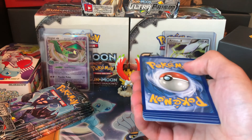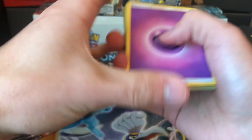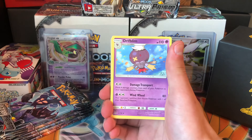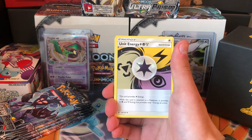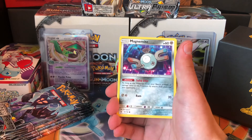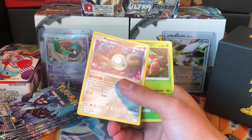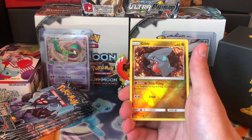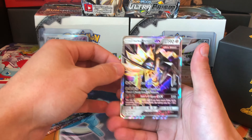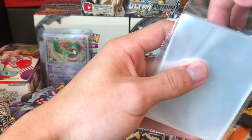Can we get a hyper rare or something amazing? Pack two: we have a psychic energy, Drifloon, Rotom, Unit Energy, Croagunk, Magnemite, Weavile, and Magnemite again — two different Magnemites, interesting. Exeggcute reverse, and Duskmane Necrozma GX! Already have it but I'm not gonna complain.